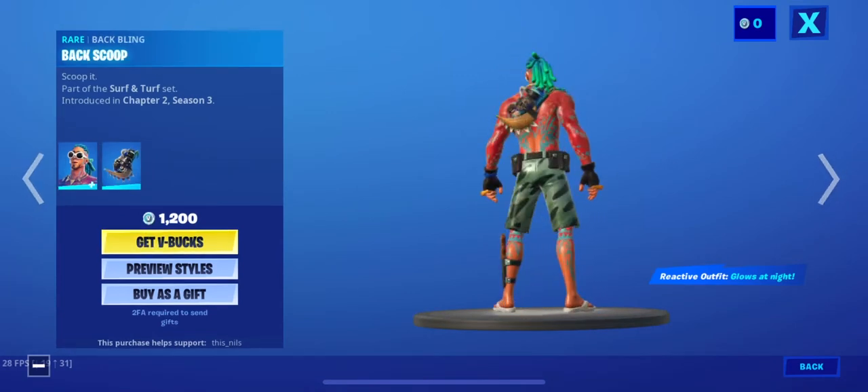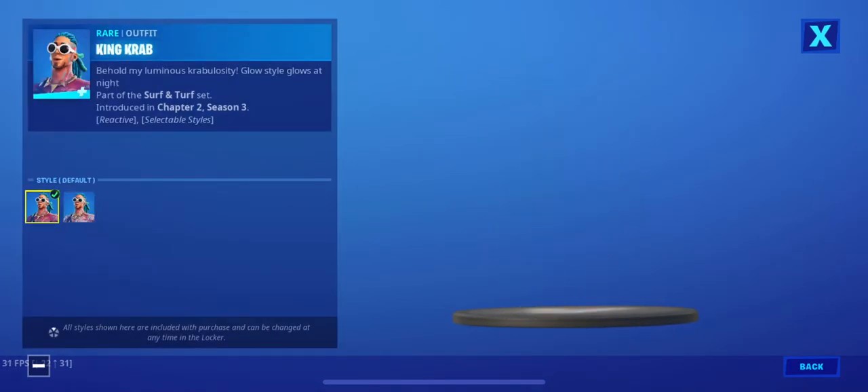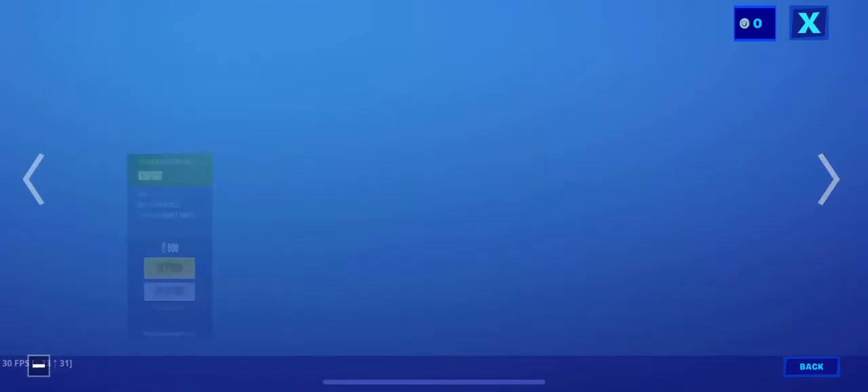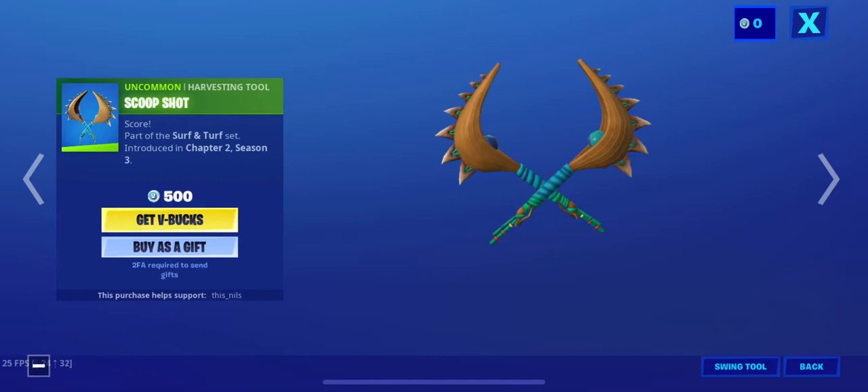King Crab comes with the back bling Back Scoop, with a glow and a no-glow edit style. And the Scoop Shot pickaxe.